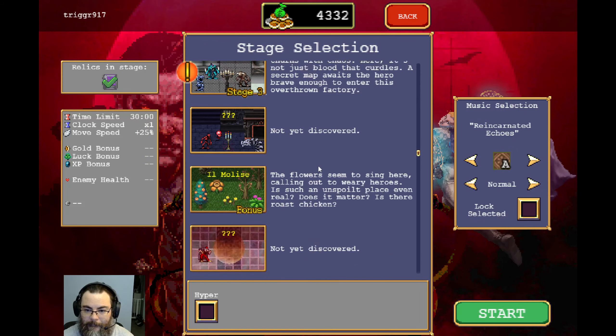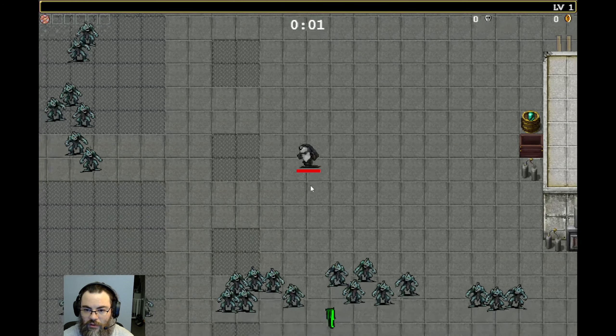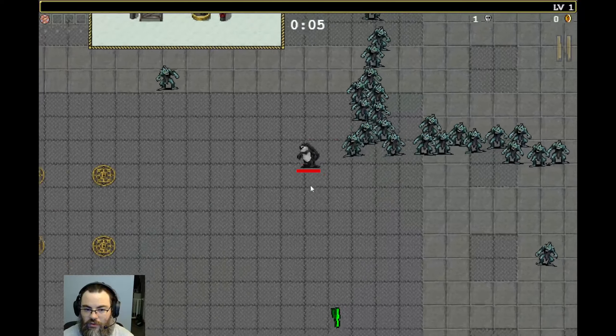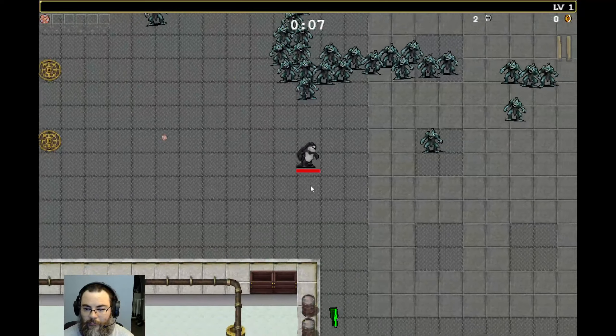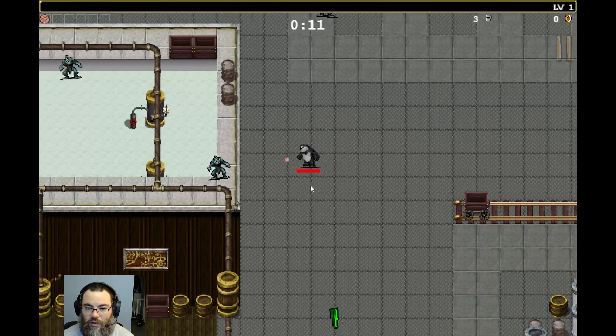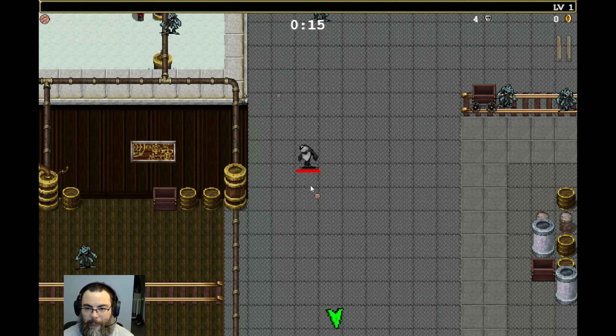Haven't discovered this one yet. This has an exclamation point for some reason, so I think I'll go ahead and jump into the Dairy Plant. So yeah, some sort of bear creature, and let's see what's here — might as well follow the arrow. It does kill people, just not very well. There's something, a little bit of XP there.